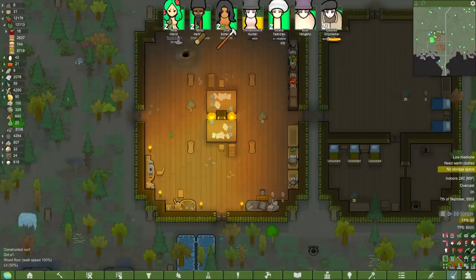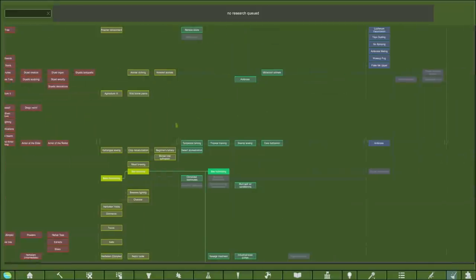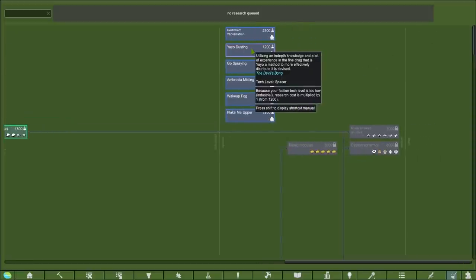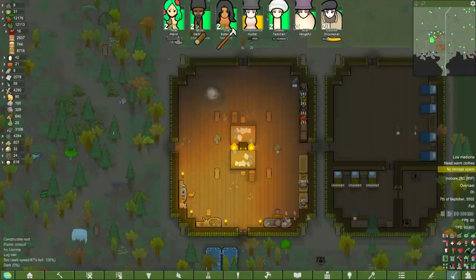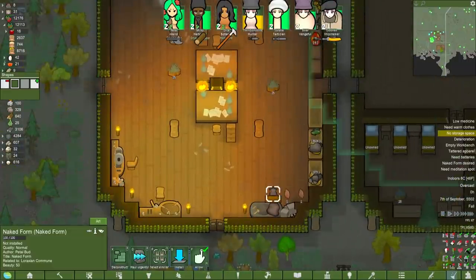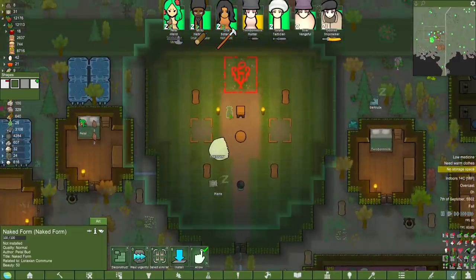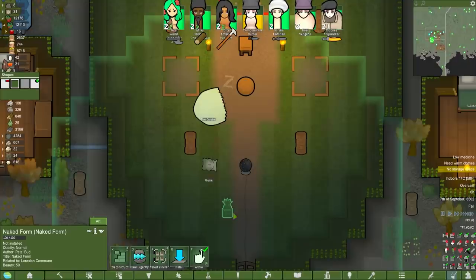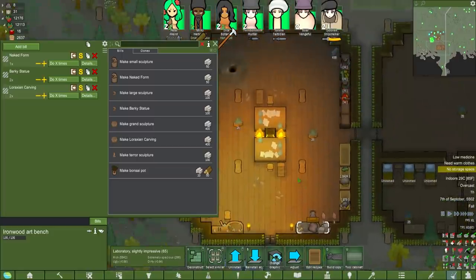Eventually we'll swap out these autobongs. Hear me out — instead of building an autobong in the workroom, we want to go for like a yayo duster or something. You don't want to be stoned on smoke leaf when you're trying to work on fine mechanical stuff — you want to be absolutely wired, brain moving a thousand miles an hour. Not speaking from experience. Let's put down the naked form in what is, I assume at this point, a party room slash barn for Pierre. I've given two of each, just so it's nice and symmetrical — and it gives a massive beauty bonus. Bonsai pots everywhere — that's a good idea.